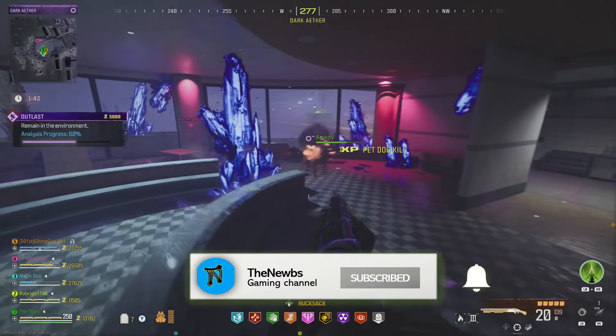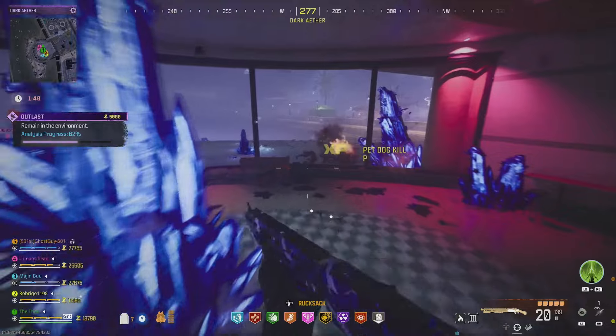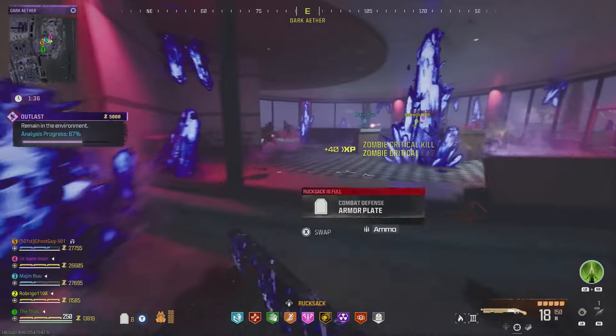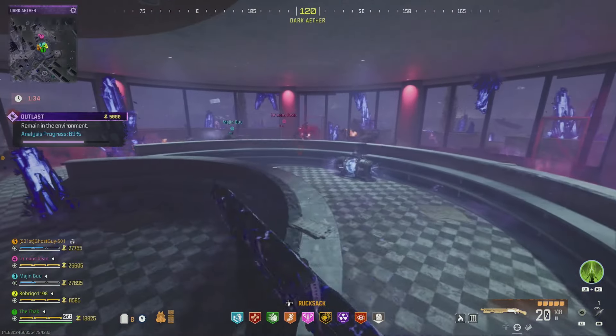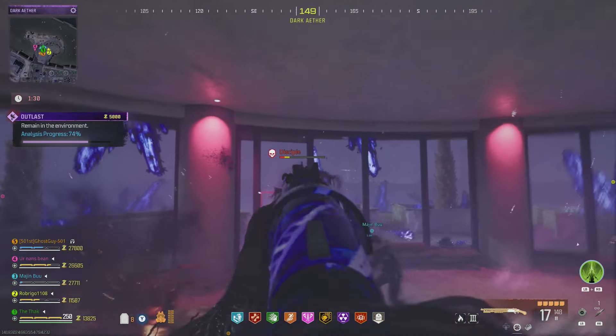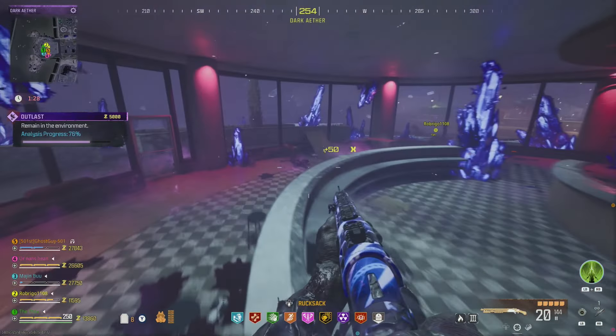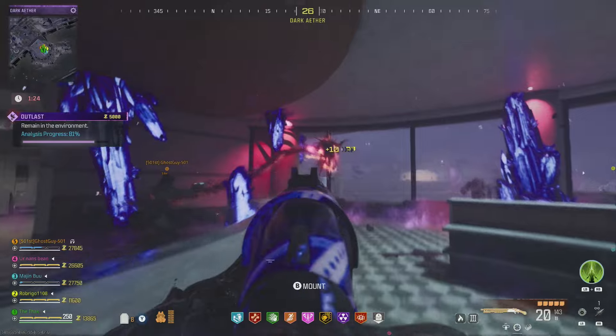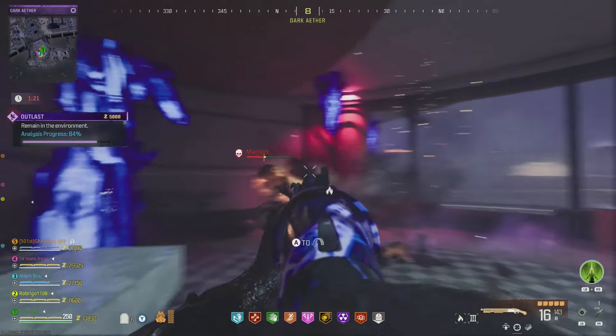If you die or fail to extract on time, then you will go back a tier, plus you'll lose all your current progress. This is actually slightly better than X-Fill Streaks though, which is what a lot of people were expecting this to be like, because with X-Fill Streaks if you die or you don't X-Fill, you actually get reset back to zero. But in this system with the containment levels, you just go back one tier, so you don't lose everything, which is really good.